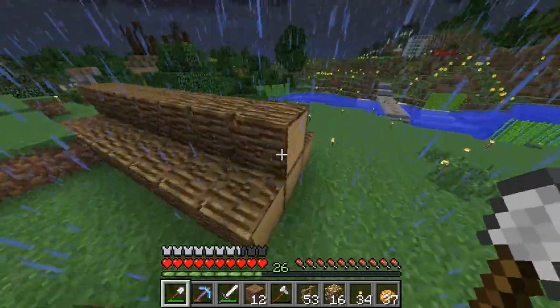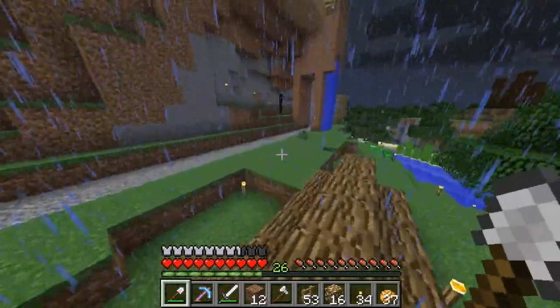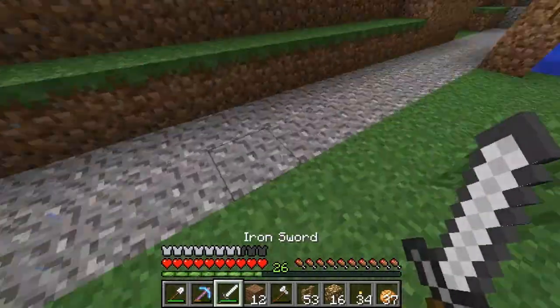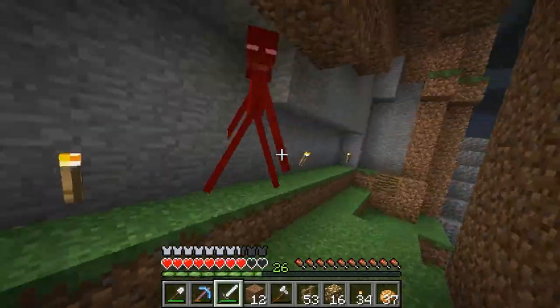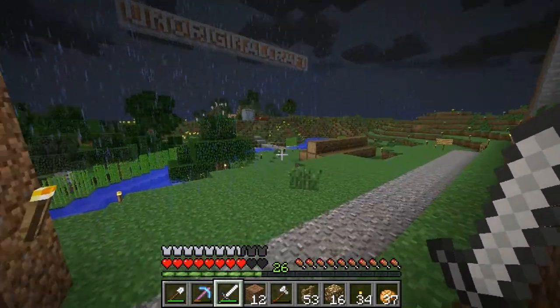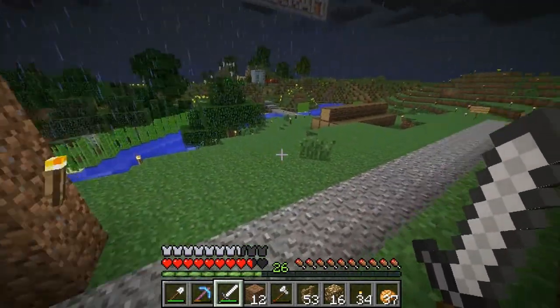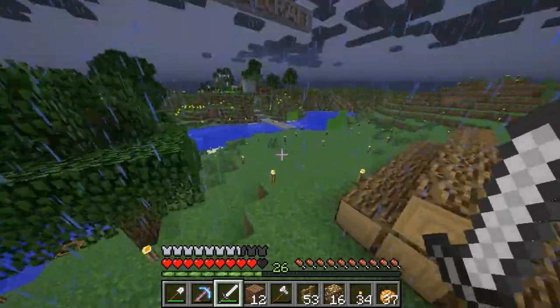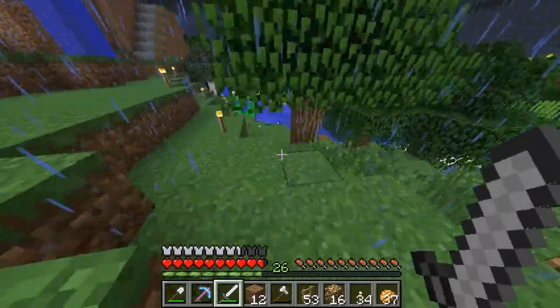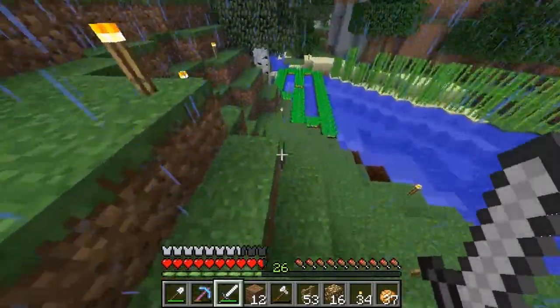Whoa, holy crap — that scared me, it's an enderman! You've come to the wrong neighborhood, especially when I drop my sword. Yeah, that's right, you run away punk! I believe he also built that bridge over there. Nothing much besides all this has changed at spawn.